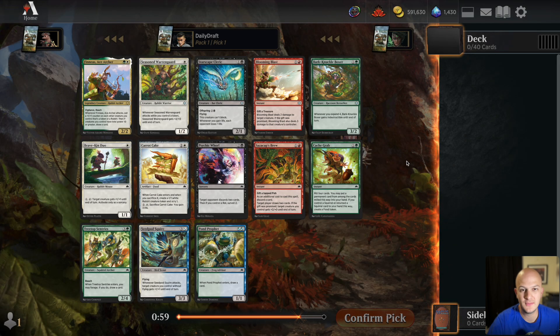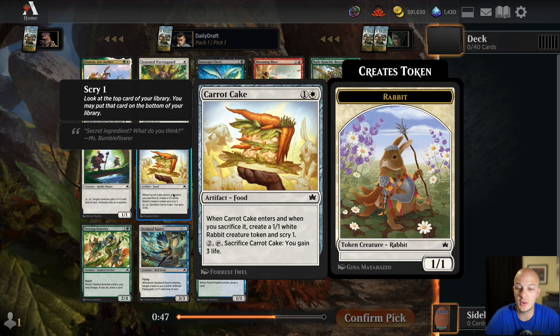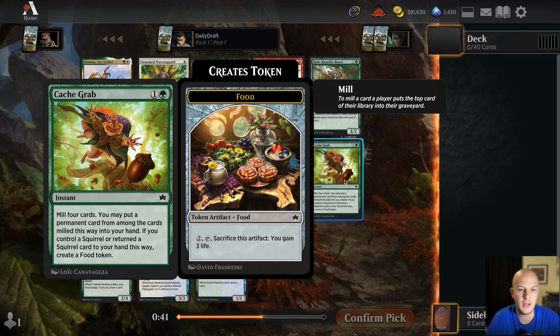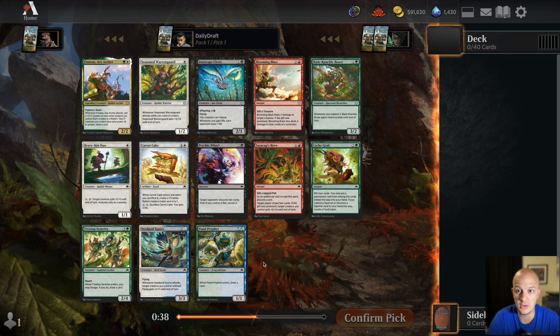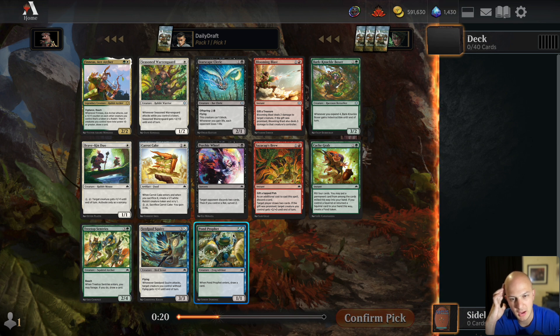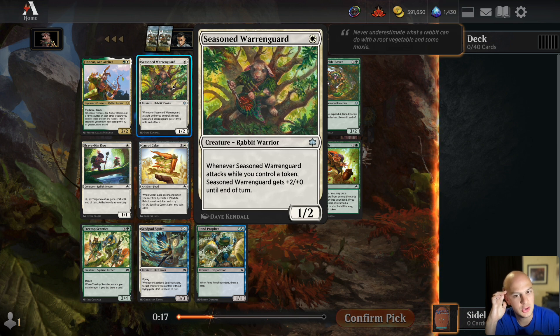Hello Daily Drafters, welcome back to the channel. For today's daily draft we've got a Bloomburrow draft. We'll dive right into pack one pick one — we've got some interesting options. There's a Carrot Cake, currently the number one performing common in the entire set. There's a Cash Grab, a top five common as well. There's also Phineas, an Archer for two mana — a 2/2 with vigilance and reach that puts a counter on each token or rabbit creature when it attacks, and lets you draw a card if you have ten or greater total power. Pond Profit and Seasoned Warren Guard are also here.